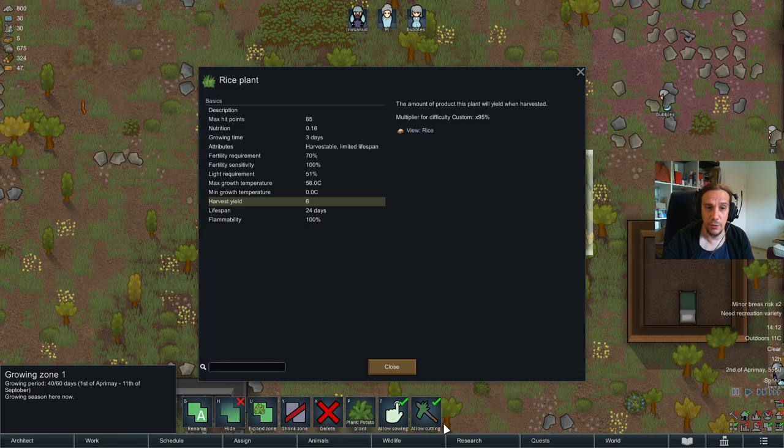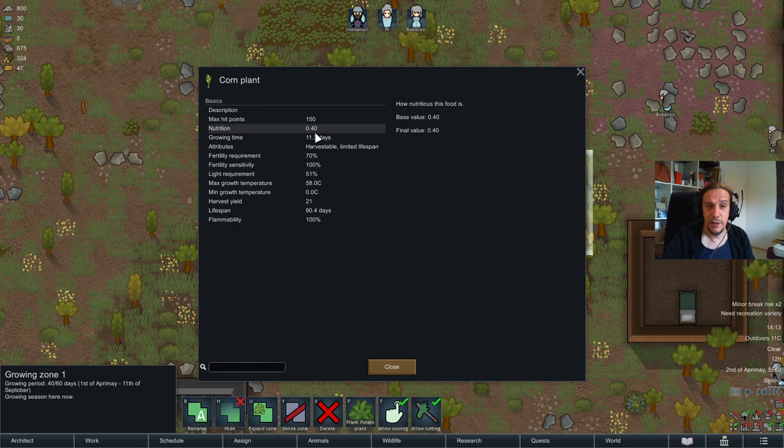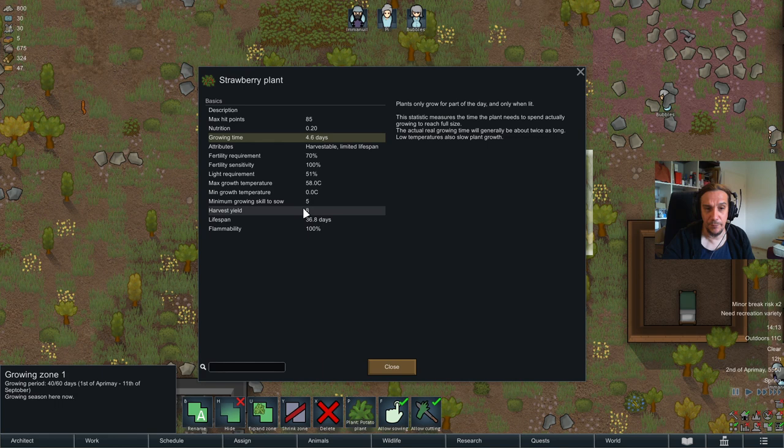The rice plant has a low harvest yield of 6, while the potato features a harvest yield of 11. At 3 days versus 5.8 days, the overall yield is similar — in the long run, rice just makes more work. The corn plant takes a whopping 11.3 days, basically quadruple the time of rice, but yields a lot more and features high fertility sensitivity — it's your long-term crop. We also have strawberry plants, basically the cultivated version of berry plants, sitting in between rice and potatoes in terms of yield and growth time.